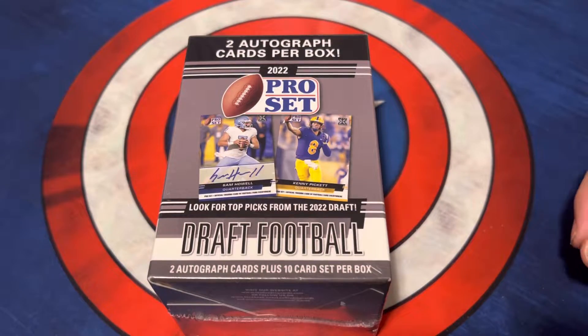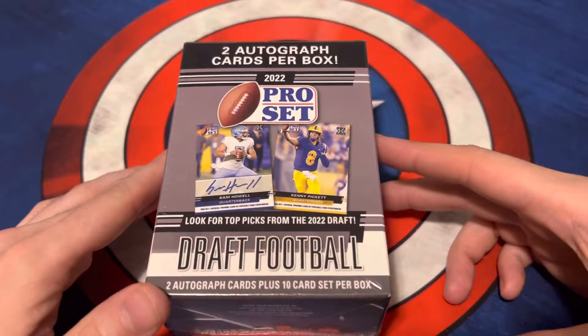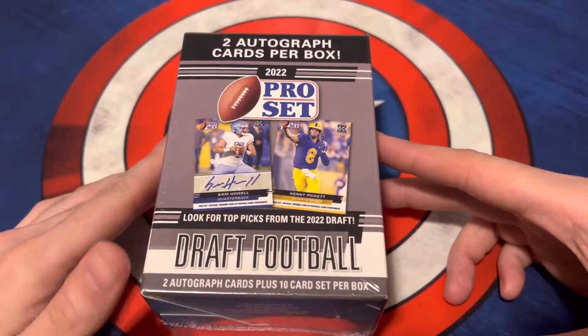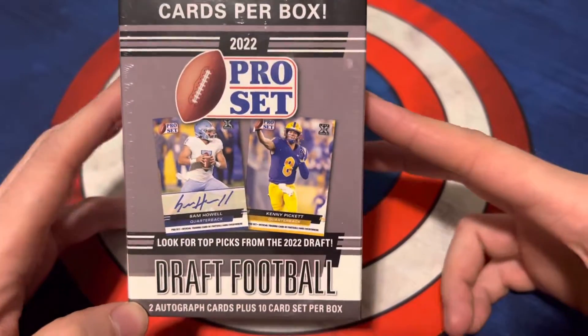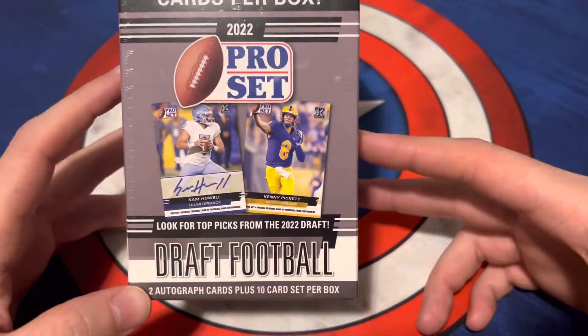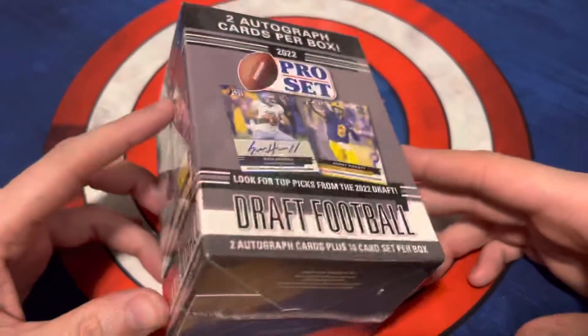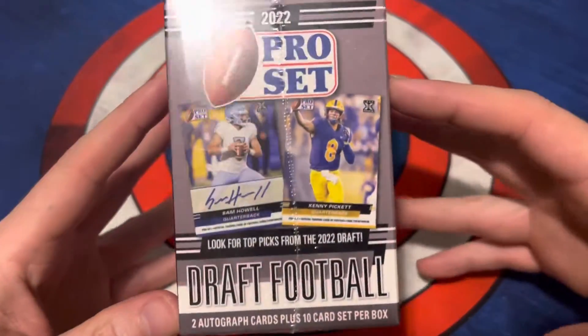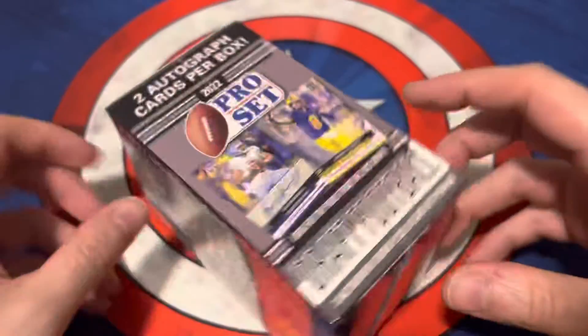All right, hello everyone. We're back with another video. Today we're going to be opening a blaster box of the Leaf 2022 Pro Set Football Draft. You get two autograph cards per box plus the 10 card set, guaranteed a Pickett, like we were in the other Leaf blaster box we opened before on the channel. We're just hoping to pull a Pickett auto or at least somebody decent here.